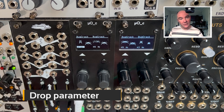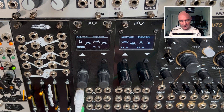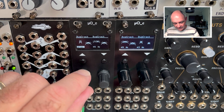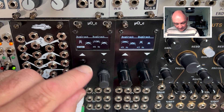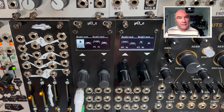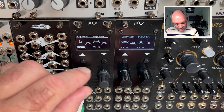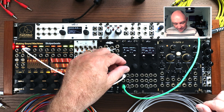Drop controls how long it takes to drop from the punch value down to the actual value set — in this case, a 45 Hz frequency for the sine wave of the kick. So the drop controls how quickly we come down from that transient. The bug fills in as you dial up or reduce the drop. Those are the main parameters on the kick.